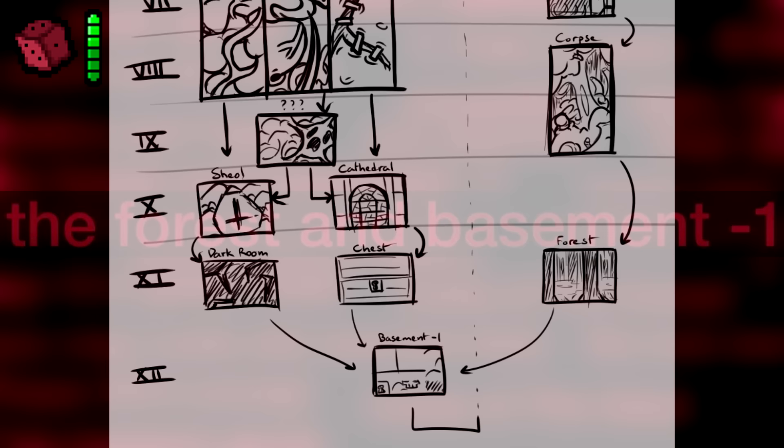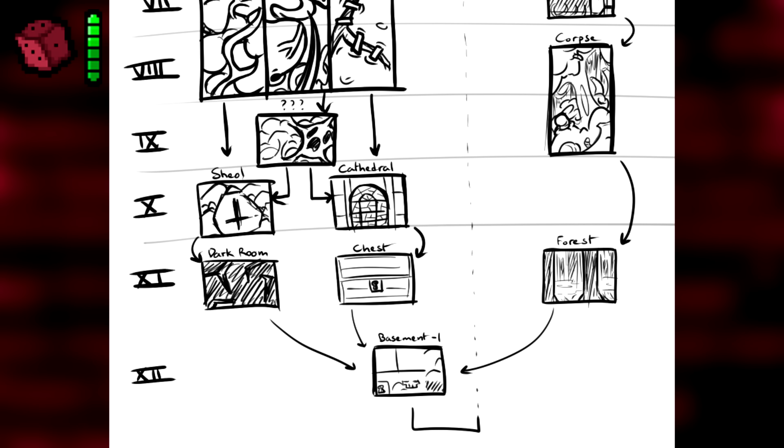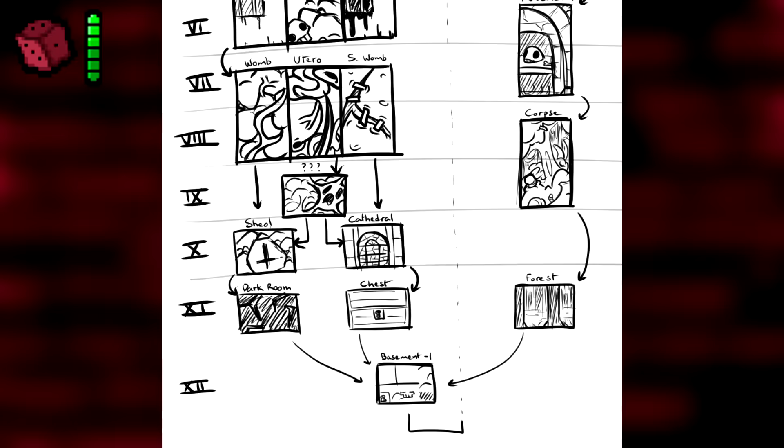The Forest and Basement Negative One. In early floor sketches for the alt paths in Anti-Birth, there was a sketch of the early floor progression that originally had a Forest floor — showing up after Corpse and equivalent to Dark Room and Chest — and a Basement Negative One floor that would have been after all three of the last ones.